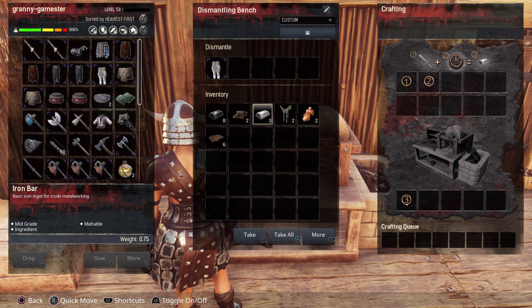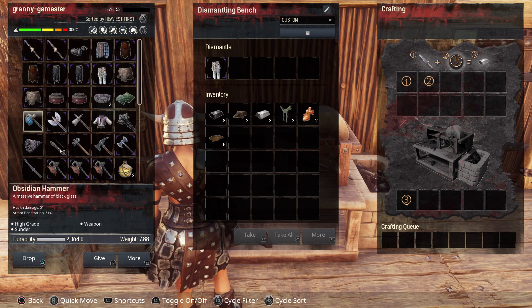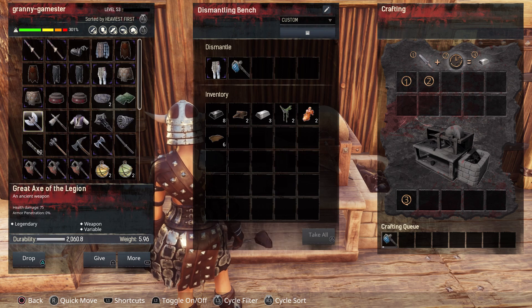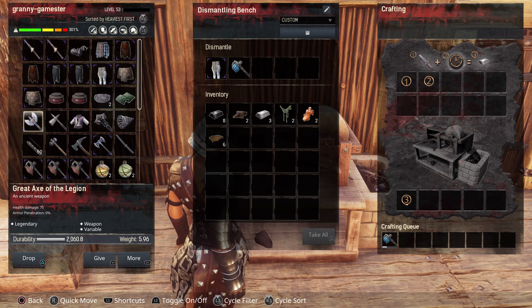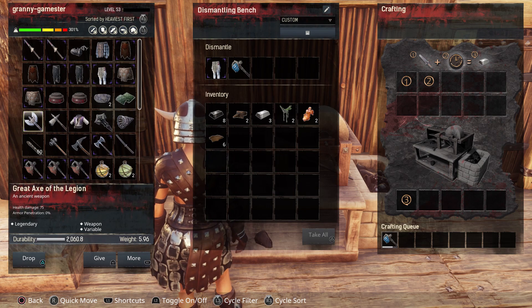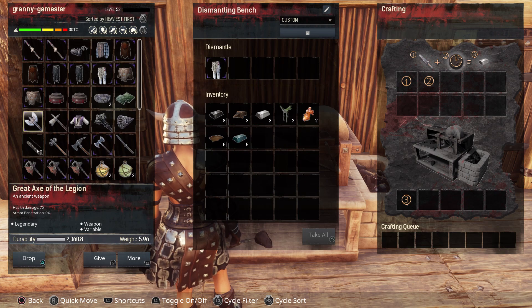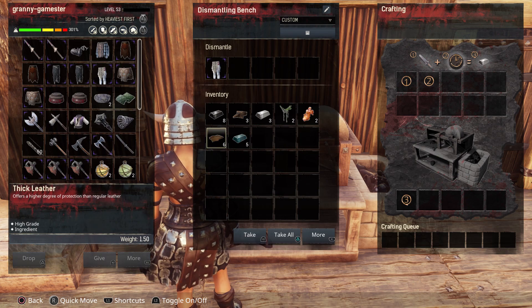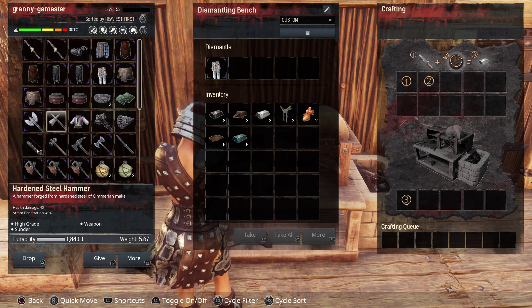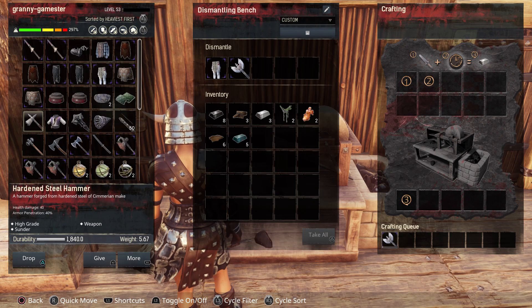I got back six thick leather for the padding. Obsidian tools will yield the obsidian — this is a crafted weapon and we got back five composite obsidian for that.